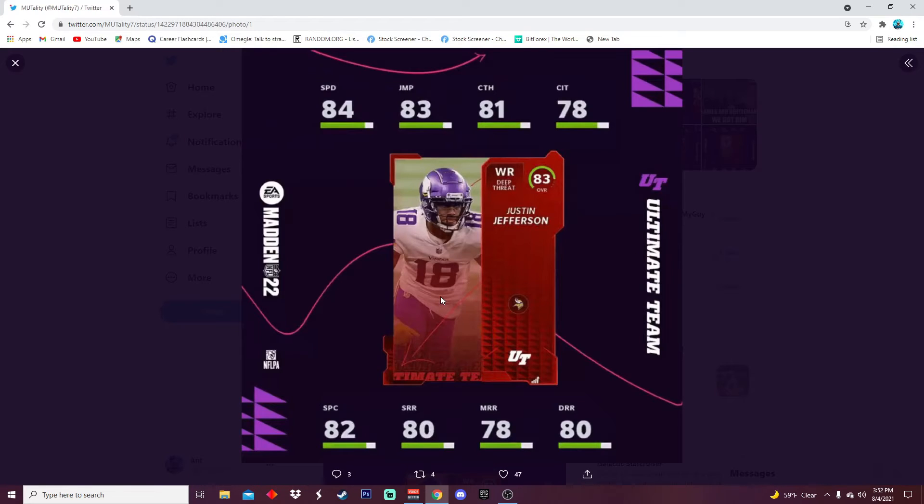Then we have Justin Jefferson — it's surprising that he has an 83 overall. Justin Herbert got a 78 gold but Justin Jefferson gets an 83, which is kind of crazy. 84 speed — he should be a little faster — 83 jumping, 81 catching, 78 catching in traffic, 82 spec, 80 short, 78 medium, and 80 deep route running. Just a really good card overall. They actually gave us some really good wide receivers.